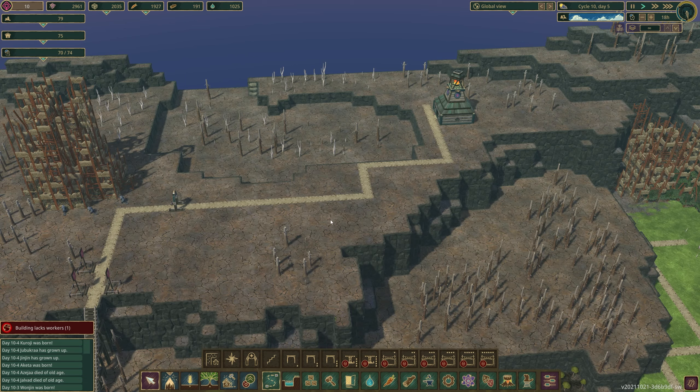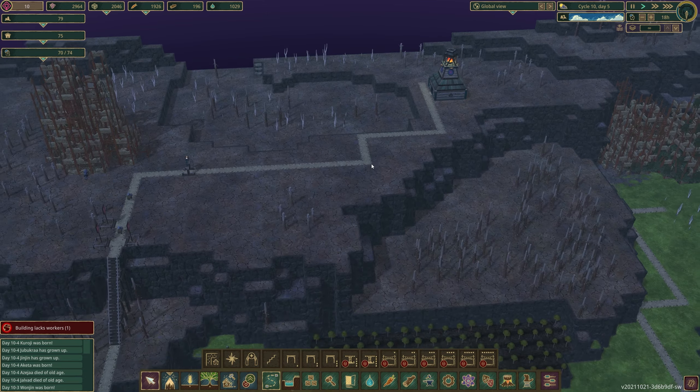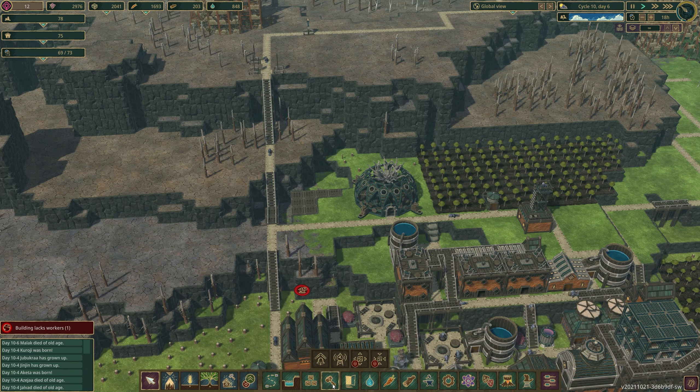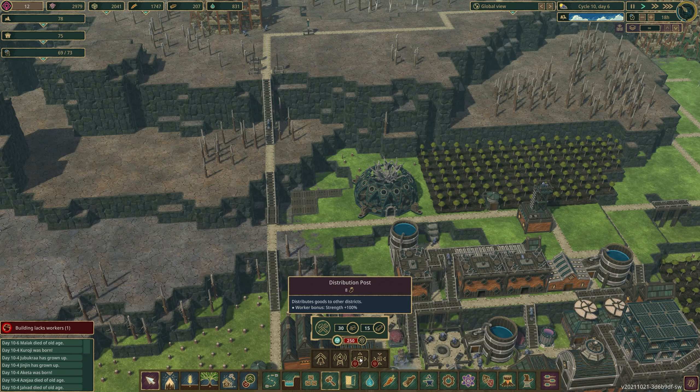Now we technically have a second district, but obviously there are no beavers. The next part of creating a district is getting resources over to it so that your initial beavers have proper food and water supply, especially if it's an area where there's nothing except wood. Sending resources to another district is simple, but you need additional buildings found under the labor tab: the distribution post and the drop-off point, which you have to unlock both separately for about 250 points each.